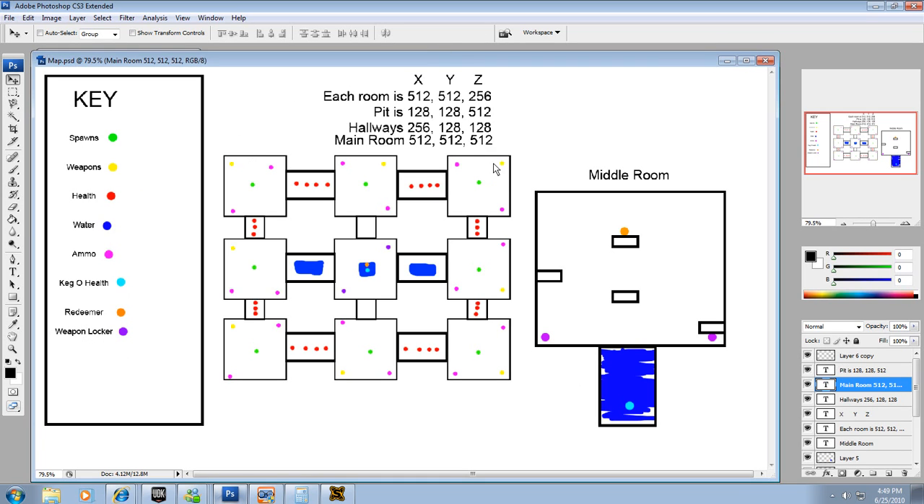And over here I drew out what my map would look like. I have a room here, here, here, here, here, here, and here, and I have connecting hallways to each. Up here I wrote some basic measurements — each of these rooms should be 512 by 512 by 256, the hallways should be 256 by 128 by 128, and the main room should be 512 by 512.